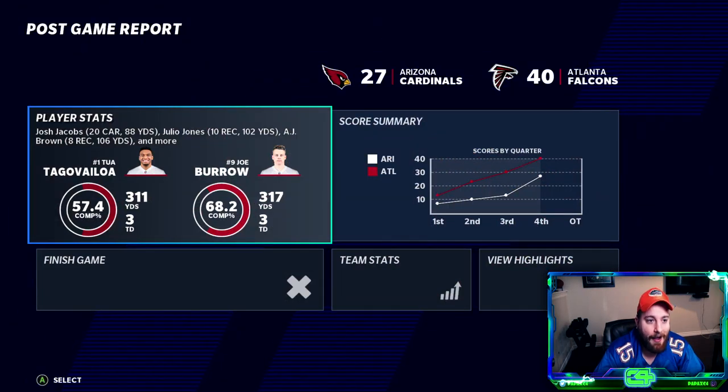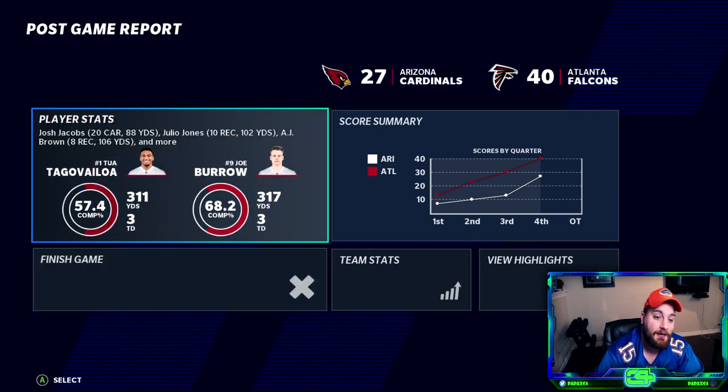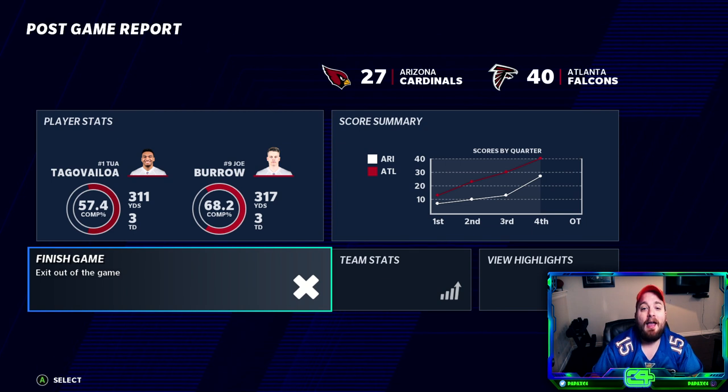We get a 10-point lead with under two minutes to go. Unlike the real Atlanta Falcons, we close this game out — 40 to 27. Tua played for Arizona — the other quarterback we considered drafting — and Burrow outdueled him. Julio Jones and AJ Brown were automatic 100-plus yards every single game in this playoff run. We're heading to the Super Bowl and really need this win to get back in the column.